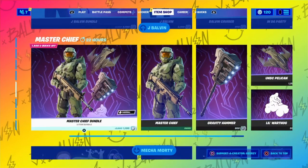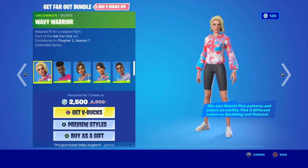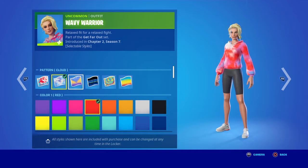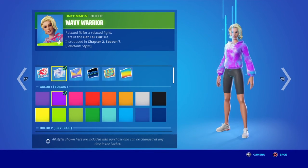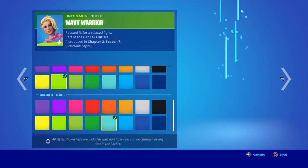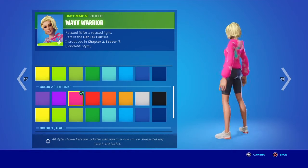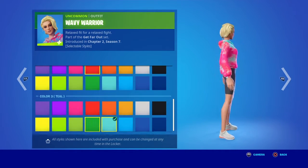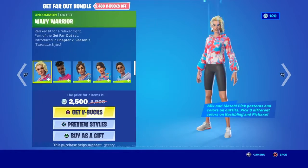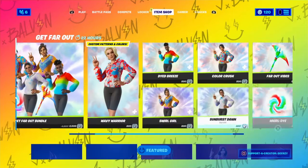So let's review the item shop. The Get Far Out bundle — these skins look insane! The Wavy Warrior skin, look at this, you can customize it to whatever you want, like the color scheme. Thumbs up for buying these. I would buy one myself but I don't got no V-bucks. Definite cop if you have V-bucks. The Wavy Warrior, the Dye — they're all the same thing, and the whole pack is 2,500 V-bucks.